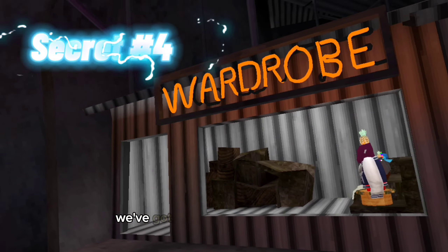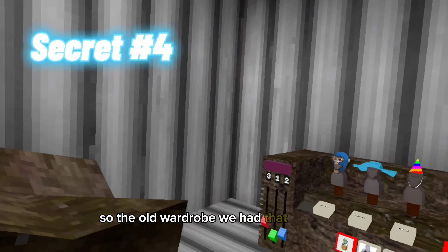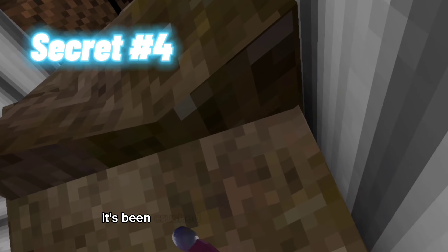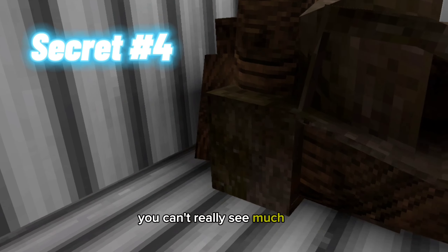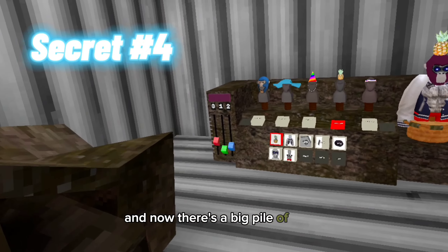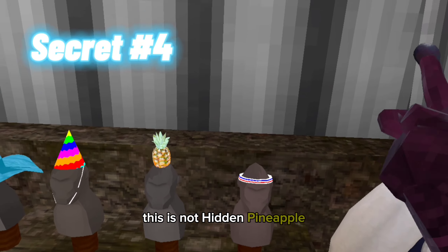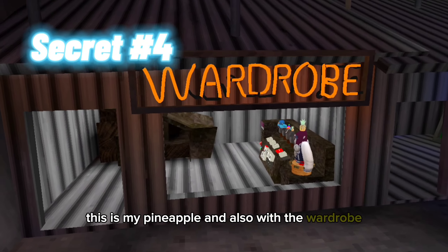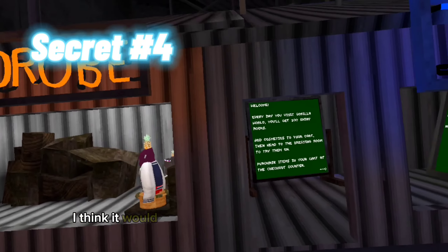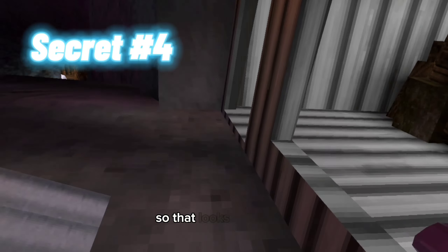Moving on to the fourth secret: this wardrobe has changed. The old wardrobe — we had that little thing — it's been crushed and thrown into a corner. We can't really see much of it, but it just is the old wardrobe, because it was there and now there's a big pile of wood — it makes the most sense. By the way, this is not the hidden pineapple, this is my pineapple. And also with the wardrobe, they've also made the sign orange, which I don't think it was before — I think it was maybe light blue. I don't know, I just know it wasn't orange, so that looks really cool.